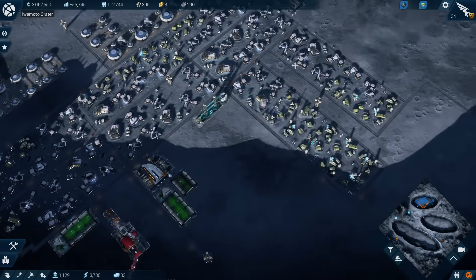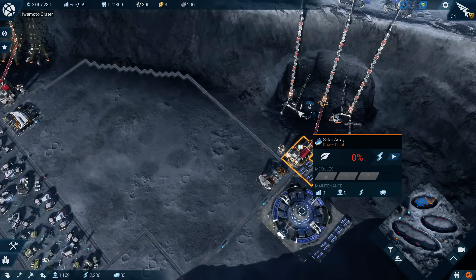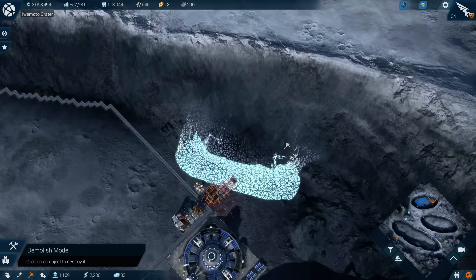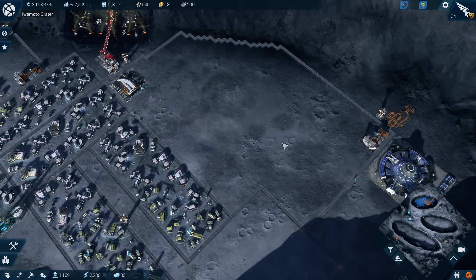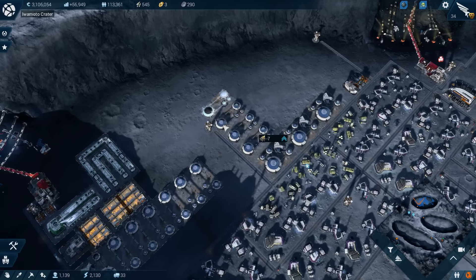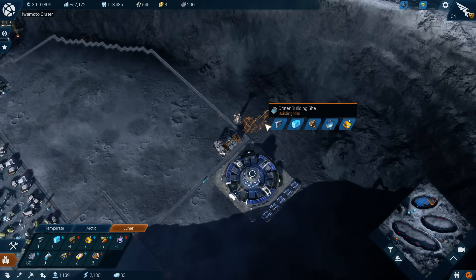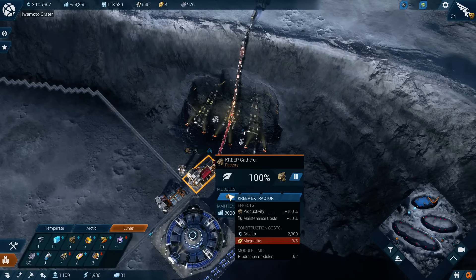We can turn this thing back off again. I think we can recoup some magnetite here. We'll just delete the whole thing — that works for me, as long as we get the magnetite back. I feel like we did not get as much magnetite back as it said we would. We're going to need more Rare Earth Elements, which of course requires more magnetite.